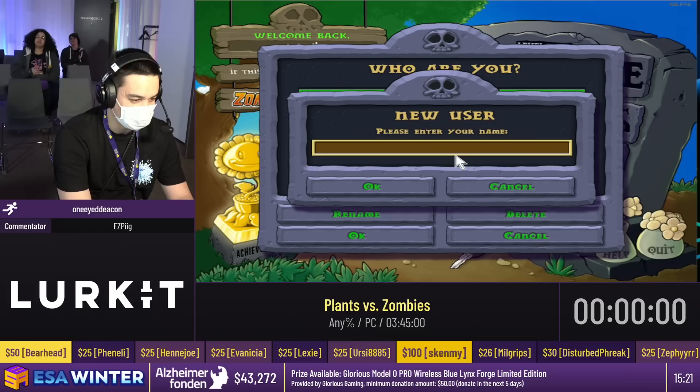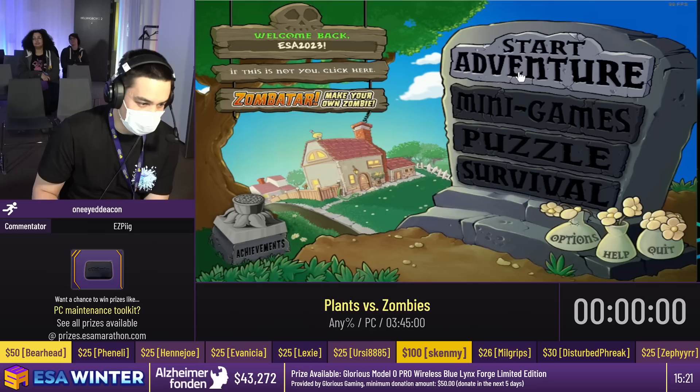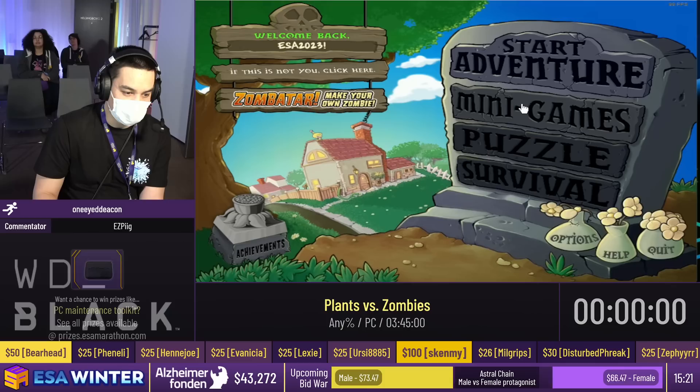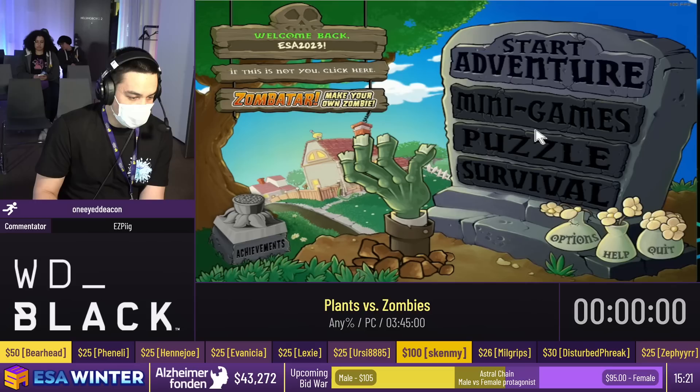Yeah, thanks so much. Thanks everyone for watching. So first we'll create our new save. This category entails completing the first 50 Adventure Mode levels. Plants vs. Zombies is a wonderful game. If you haven't played it yet, you can buy it for $5 on Steam or get it for free on your phone. I highly recommend that. I'm going to click Start Adventure. The timer does not start yet, I will let you know when it starts.